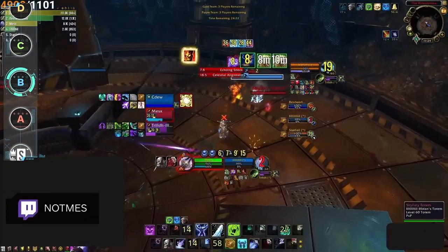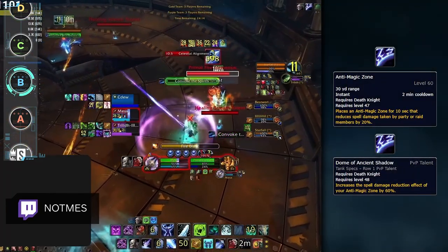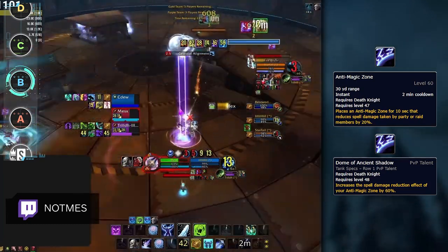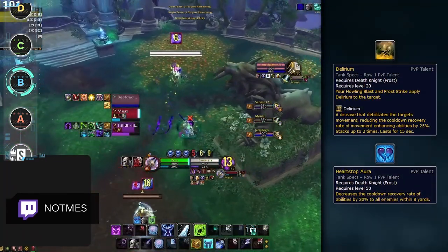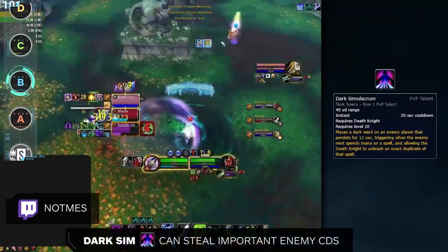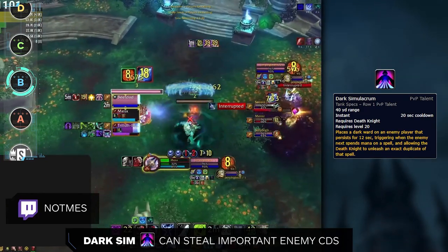The B tier includes two classes that are really overlooked in terms of their support options, but often have some of the best defensive utility for their team. First off are Death Knights. This class has one of the best team defensive cooldowns in the game with Anti-Magic Zone. Combined with the Dome of Ancient Shadow PvP talent, this ability plays a huge role against casters in Arena, specifically into Fire Mages for countering Combustion. On top of that, DK has both Delirium and Heartstop Aura, which act to indirectly mitigate damage by increasing enemy cooldowns. And as a bonus, DKs can even use Dark Simulacrum to steal important damage mitigation spells like Pain Suppression from their opponents.